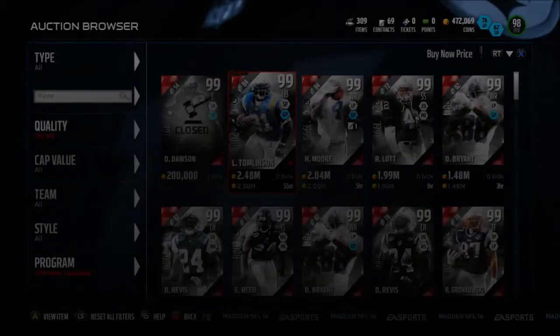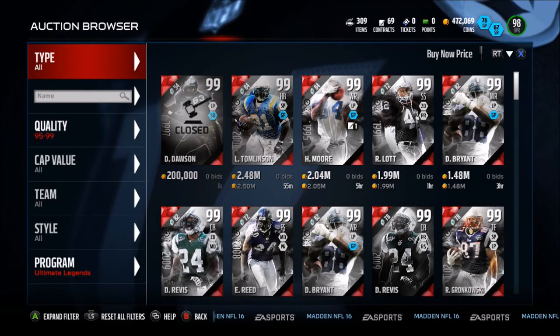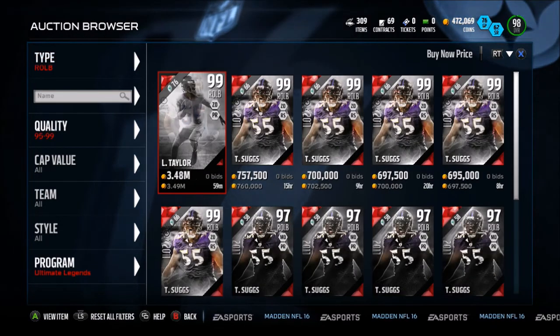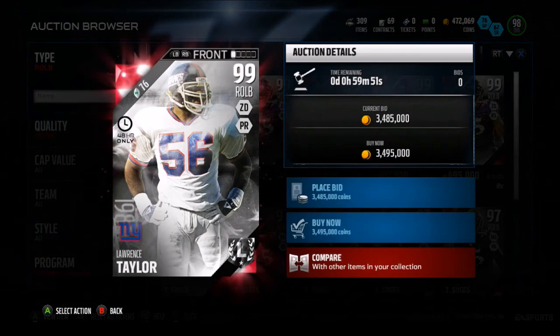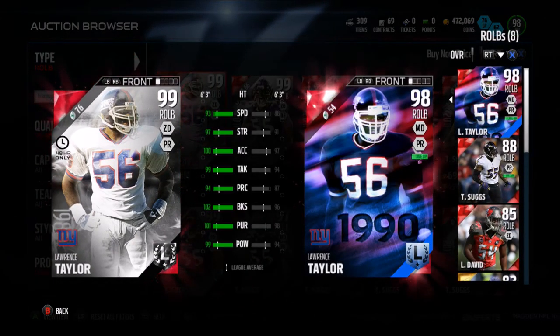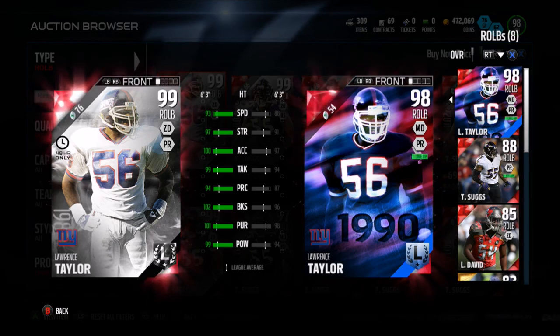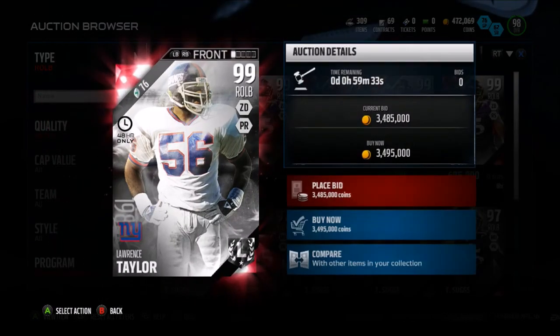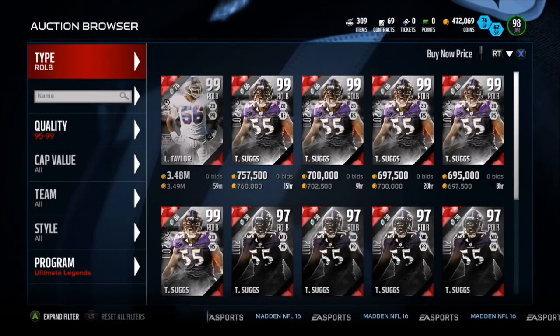We also have a Lawrence Taylor — let me see if that's on the block. There is one, just refreshed. Lawrence Taylor, 99 overall, Boss Edition: 93 speed, 97 strength, 100 elusiveness, 94 play recognition, 100 block shed, 101 pursuit, 99 hit power. Freaking ridiculous. Even the 98 Lawrence Taylor is a beast, but now we have a 99.